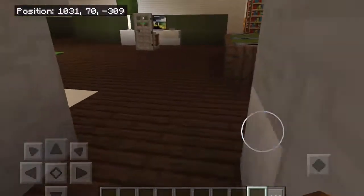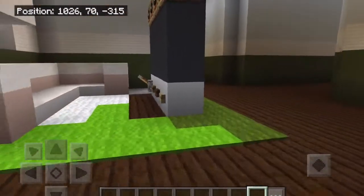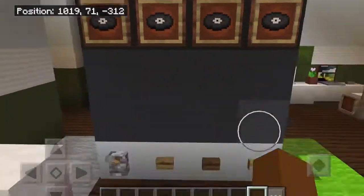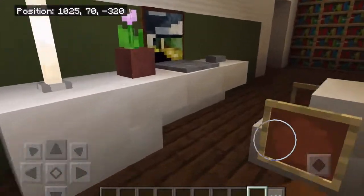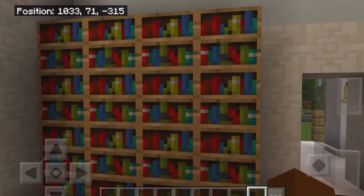Once you walk in you are greeted with the living room. Here's the staircase to the second floor. First off over here we have the couch and the TV with the speakers on top, as well as this nice carpet. Over here we have a desk area, a few bookshelves, a pool table, and more bookshelves.